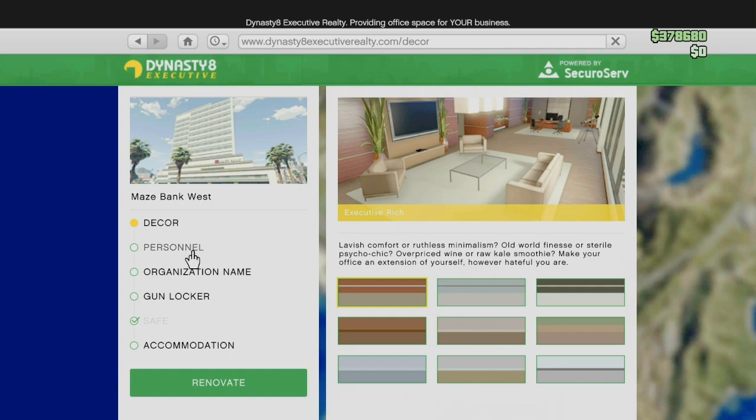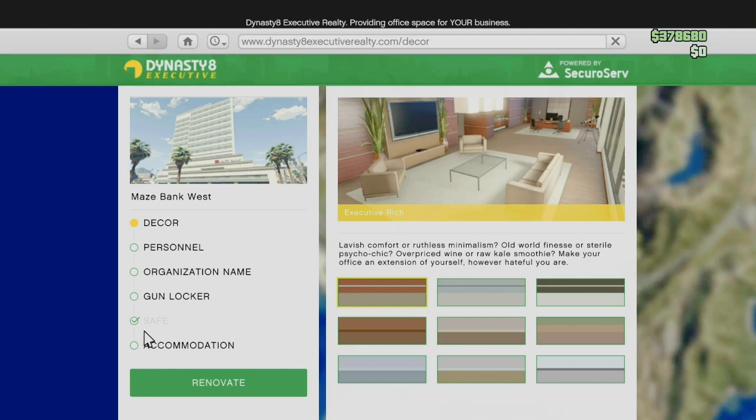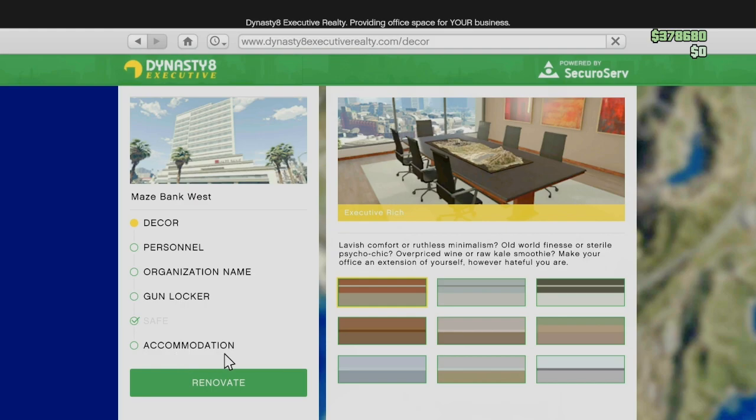When you're choosing what to buy, again it doesn't matter at all. The only one I'd really recommend is the accommodation — that's just going to let you spawn there if you want to. I accidentally bought the safe; ignore that, you don't need it.